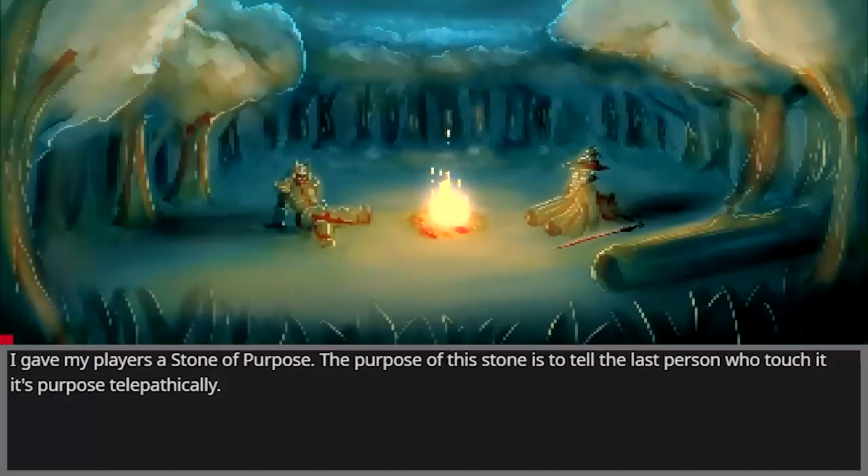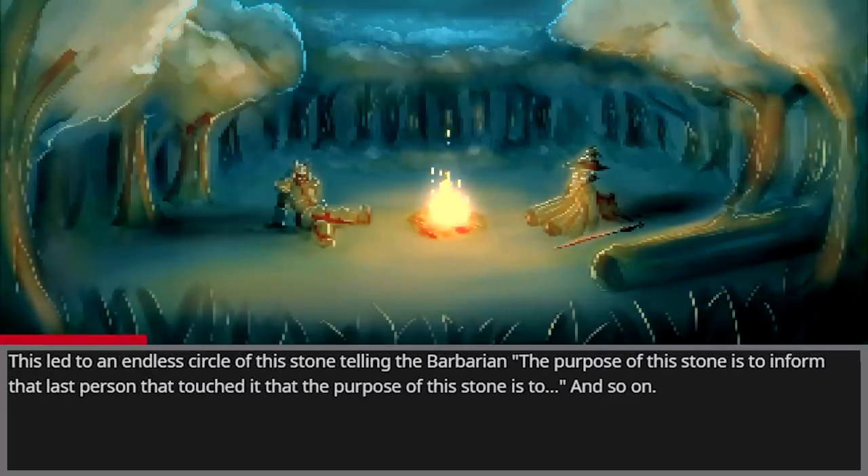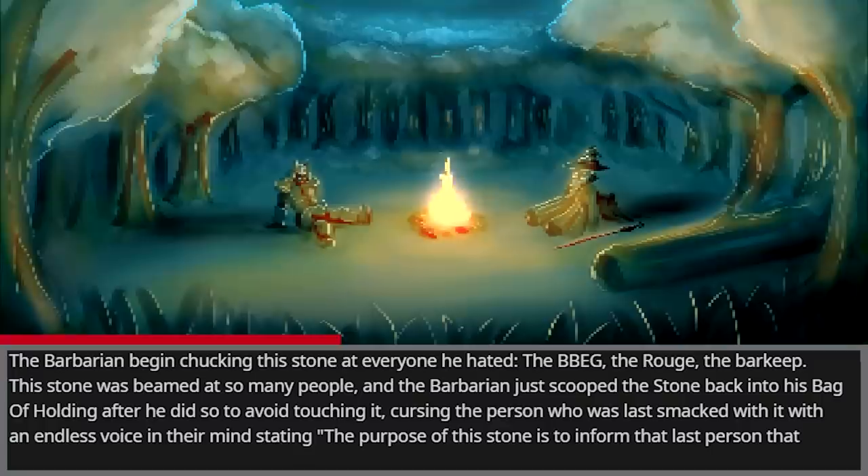I gave my players a stone of purpose. The purpose of this stone is to tell the last person who touched it its purpose, telepathically. This led to an endless circle of the stone telling the barbarian its own self-referential purpose, over and over.